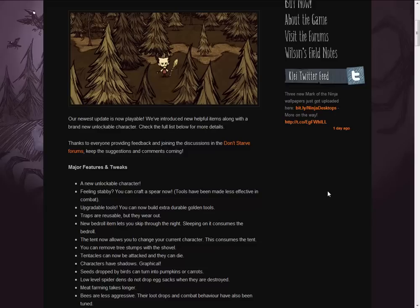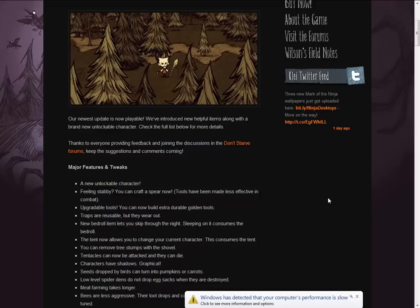You can now upgrade your tools as well. In the tools section you only had obviously the flint ones, but you can now make extra durable golden tools. Gold nuggets were quite expensive in your research points, but obviously if you can get more and more resources it would be a nice way to do it. Upgrade your tools, make them look a bit jazzy with gold.